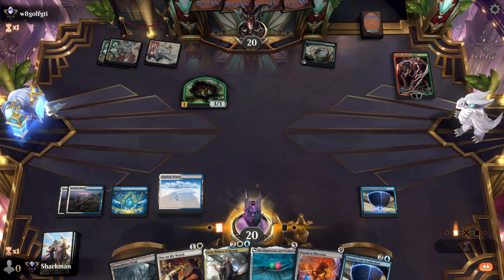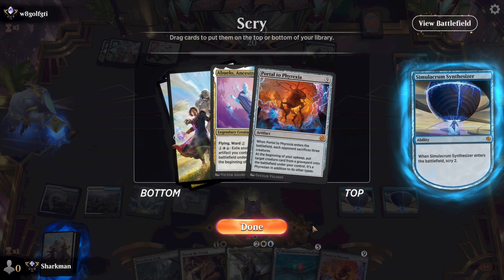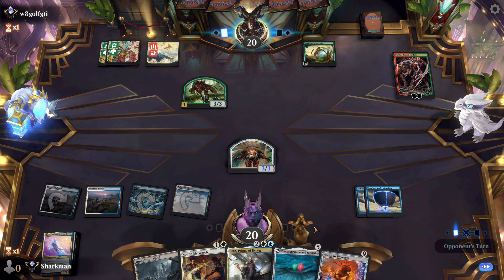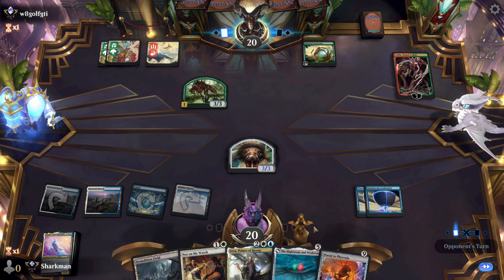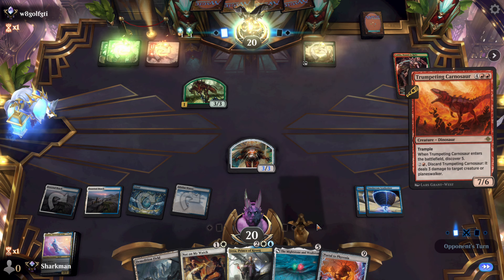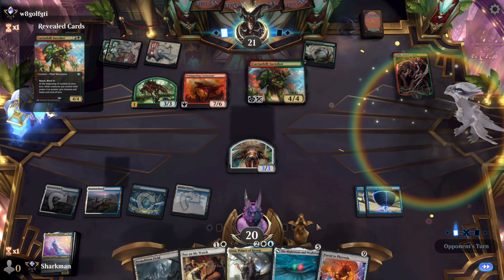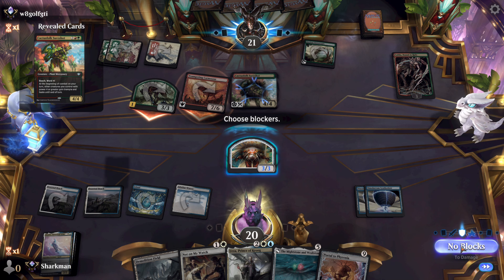They play a full-mana 3-3 with Toxic — that's nothing to worry about when we're about to make the first of a long line of robot overlords. We don't really need a second Portal, but we could use Abuelo to blink the first one once we get it down. They plop down a Dino — it's only a 7-6, kind of small. We'll be at that size soon enough. 10 damage coming in; we'll take it. There's no point in blocking and making our future men smaller.